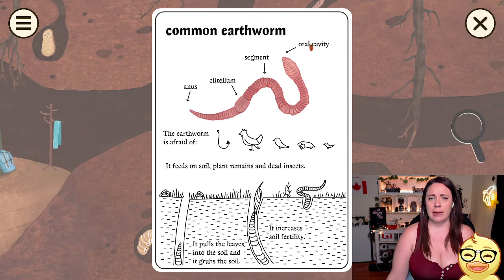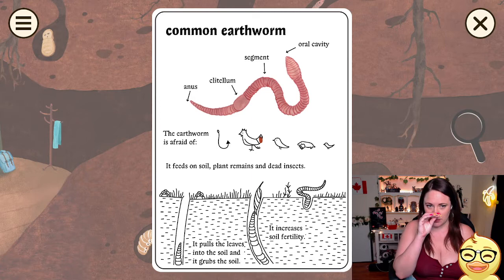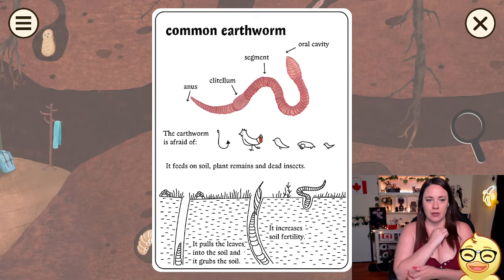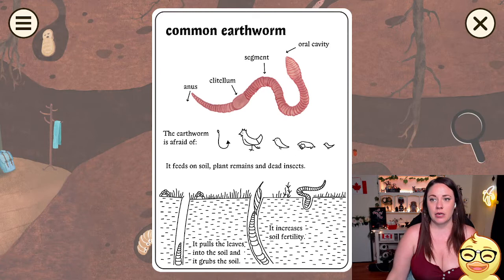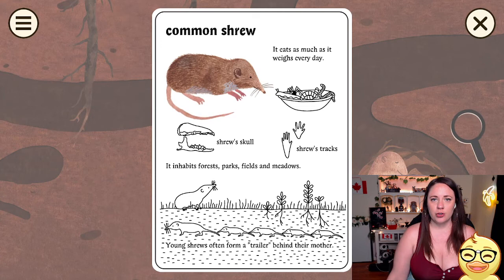I'm gonna say these all wrong. The earthworm is afraid of — look at all these things — hooks, birds, big birds, little birds. It feeds on soil, plant remains, and dead insects. It pulls leaves into the soil and grubs the soil. It increases soil fertility. Look at all of this — oh my god, this is cute.